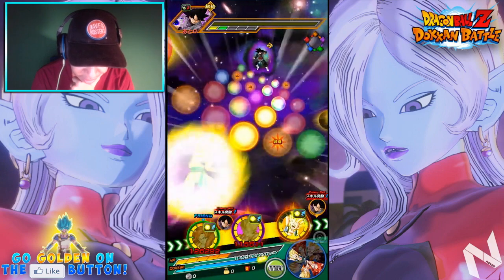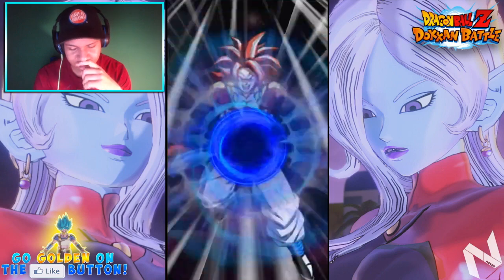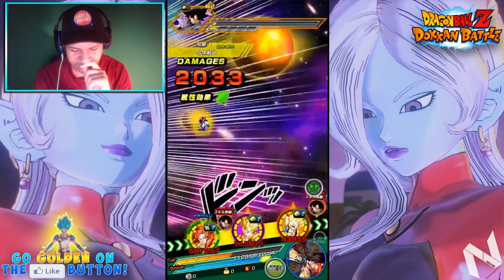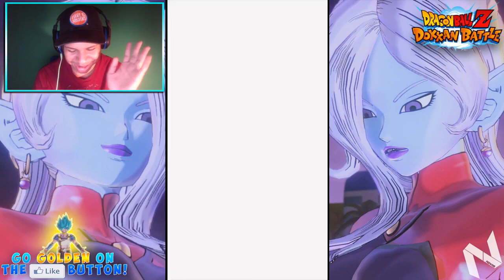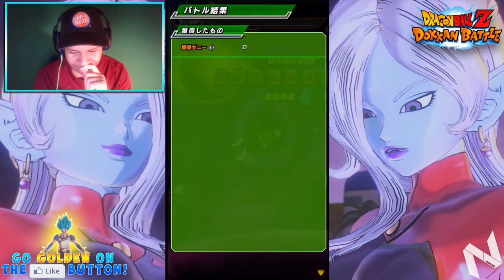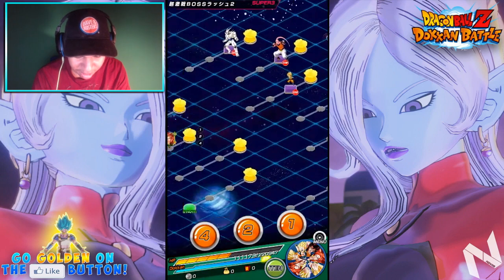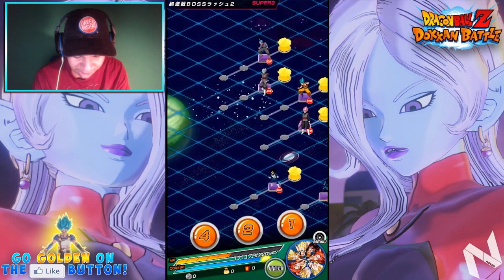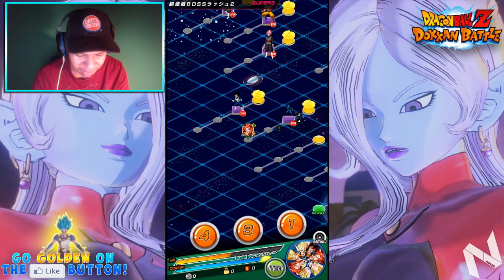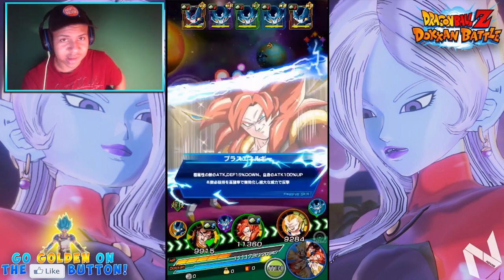We're not gonna use any items yet — let's see how much we can take from him. We got double supers now. If he had additionals that'd be lit. Yep, it's done — 2,000 damage. Bye Goku Black! All right, move on to the next one. Oh man — we still have a ton left. One, two, three, four, five, six, seven, eight — we're definitely not finishing this before my family gets back. It's already 1:15.